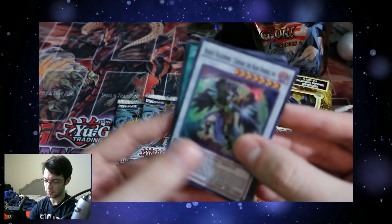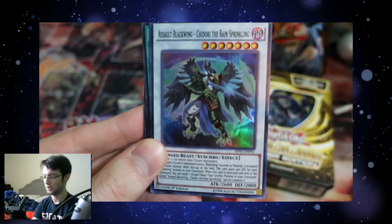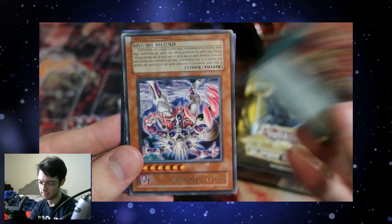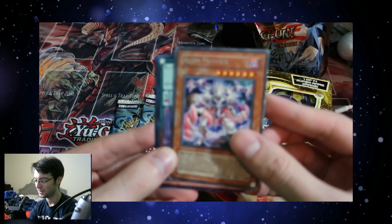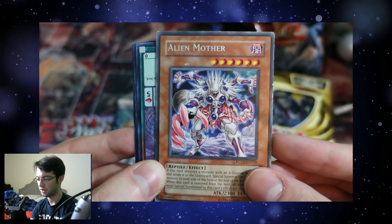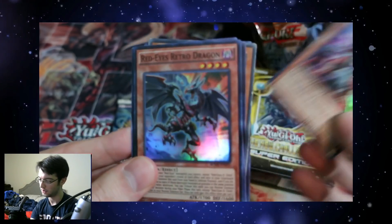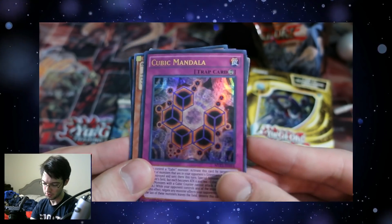Boom! Our first one is Assault Blackwing — Assault Blackwing Shidori the Rains. Ritual Beast Bond — oh boy, that's an old one. Alien Mother! Damn, oh my god. Alien Mother! And then, oh, look at Goliath — that's not a bad card — and our Odd Eyes Dragon, that's the promo. Odd Eyes Retro Dragon, and Cubic Mandala — this is from the original movie pack release.